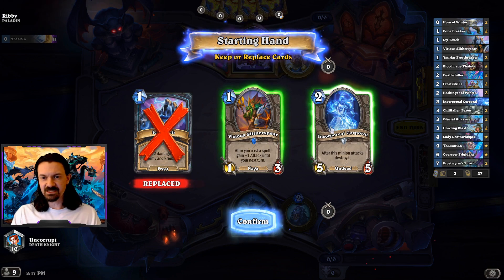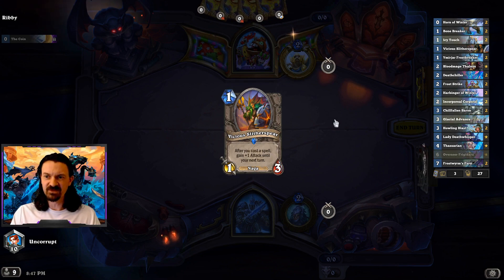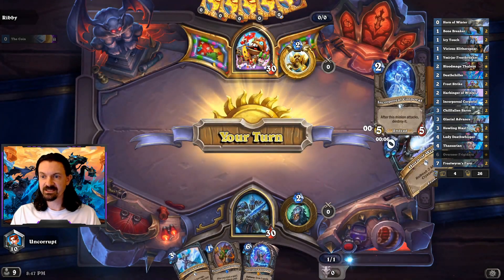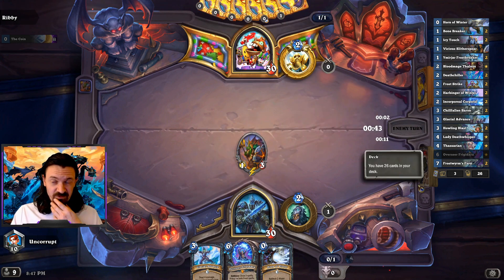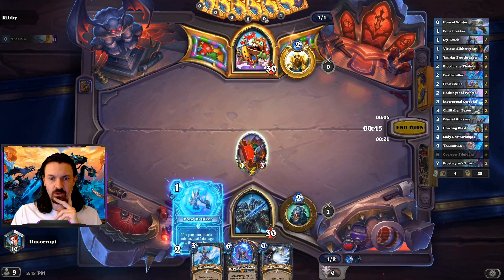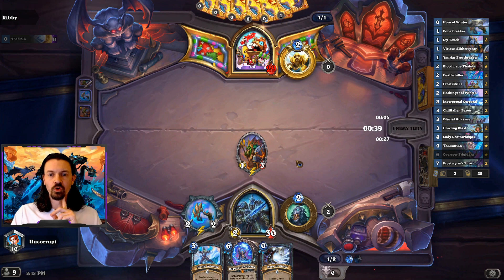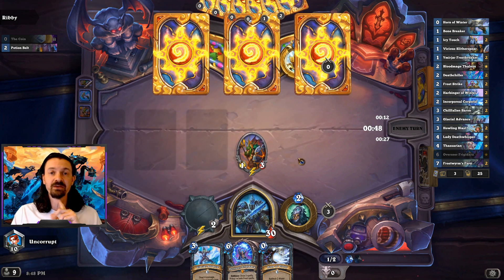Up against Paladin this time — I'm just going to go ahead and assume that it's Paladin. I'm going to toss the Corporal here. The Corporal is really just like 5 damage face, and I feel like I'd rather have something a little bit better on turn 2 — specifically I'd like to have a Harbinger of Winter. Going ahead and get our Sludge Spear down and pass turn, hoping for something to do on turn 2. We're equipping the weapon, but I'm actually going to hold the weapon swing here because this could be a Paladin, and if it is I might actually need the weapon to fight for the board.